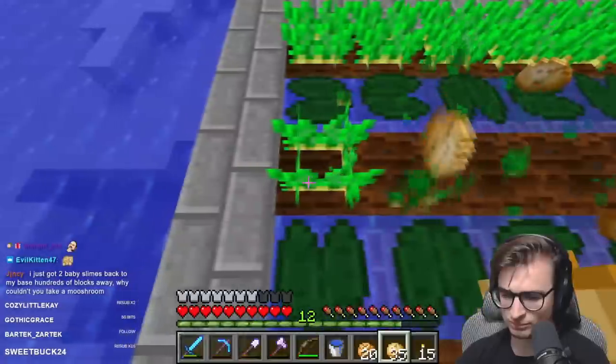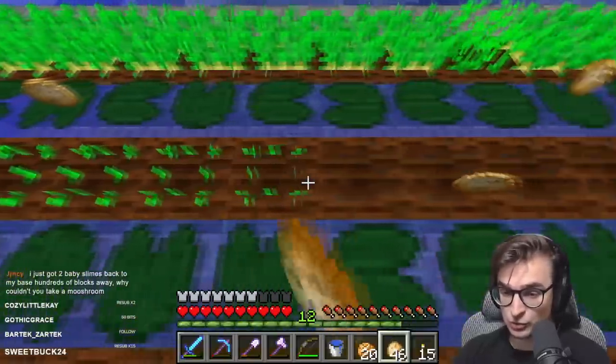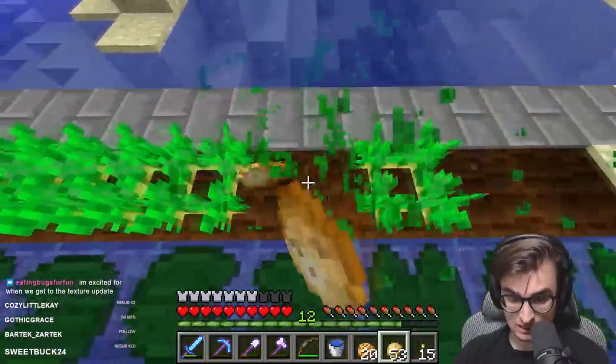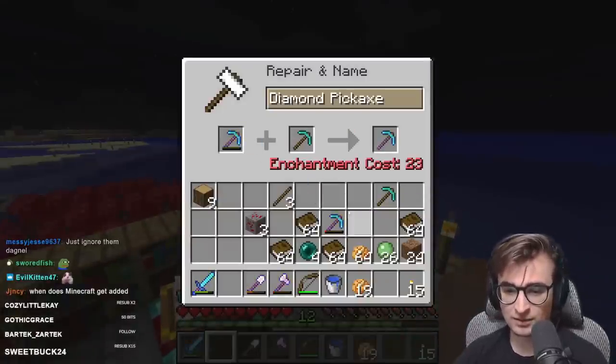We'll be spending a good deal of time today in the nether since this update added nether quartz. We'll need a lot of quartz to make various redstone components like comparators and daylight sensors, and quartz blocks and all the variants will need to be made as well. To breeze through the nether as fast as possible, let's make ourselves a nice pickaxe.